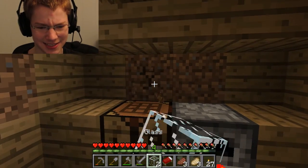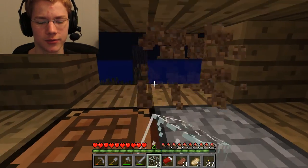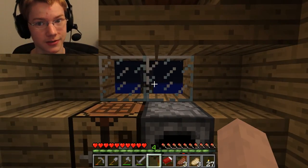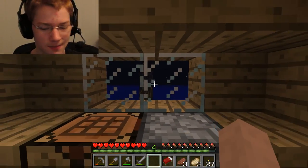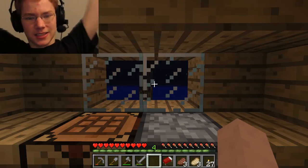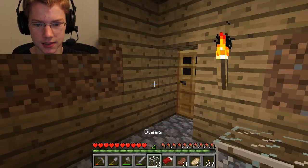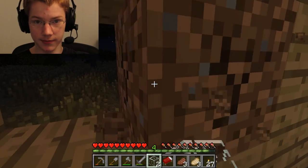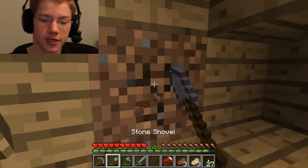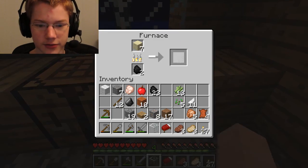Two glass. We'll place the front window first, then replace the front dirt. Let's get some more glass here and replace the back dirt with glass. Perfect — looking like a wonderful house right here.